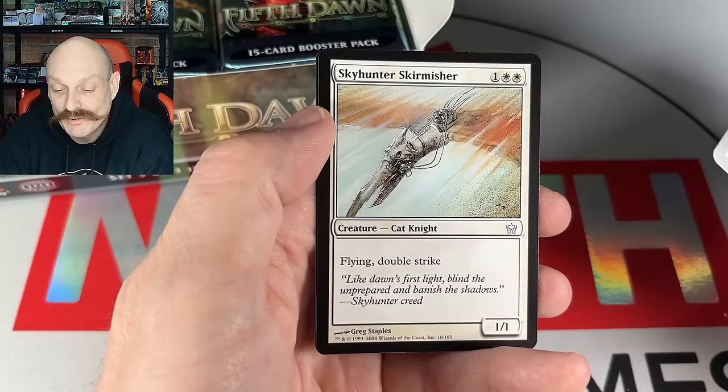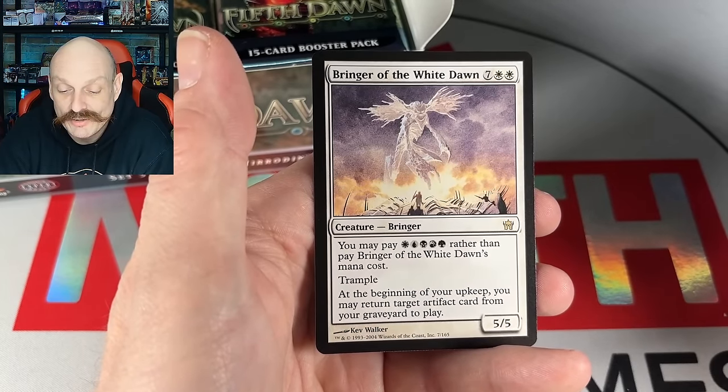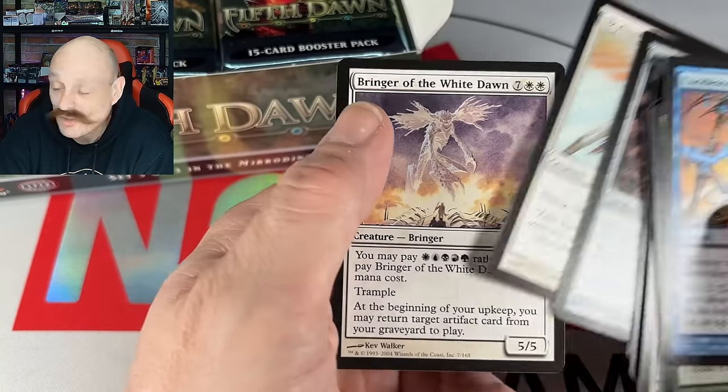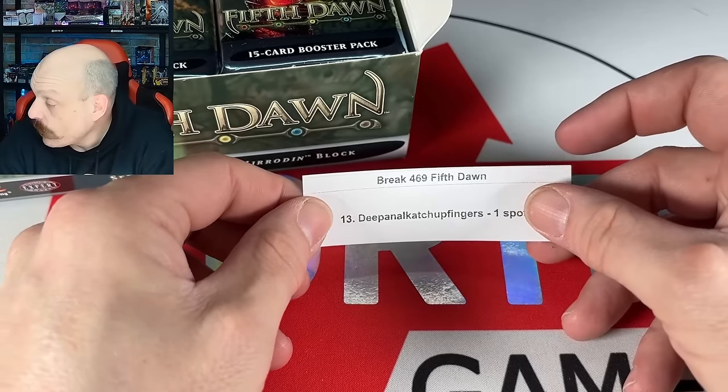Skyhunter Skirmisher. All the Bringers are here — yeah, which isn't great. You want the blue one — that's a 9-drop. If any of them, the blue one's the best, but that's not saying much. It's got black and white on that card.